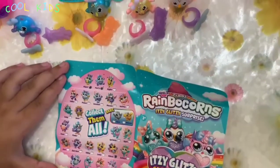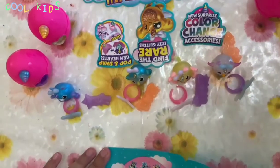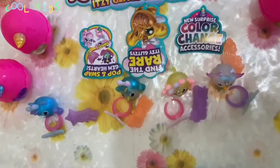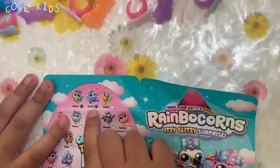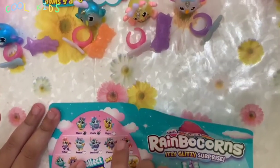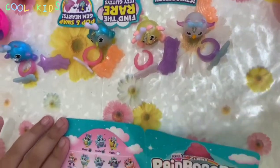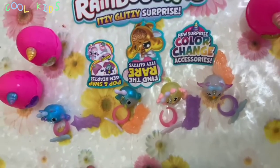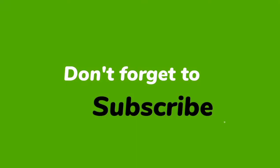Okay guys, since I unboxed all of these little cuties, now I'm going to show you their names. The first one is called Flipper. This one is called Pola — I think that's how you say it. This is Mittens. And this is Mrs. Bell. Those are all the little cuties that we unboxed today! I hope you liked my video — make sure to subscribe and like and comment down below. Bye guys!